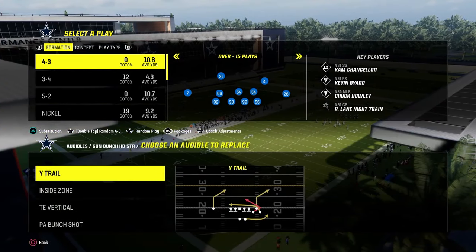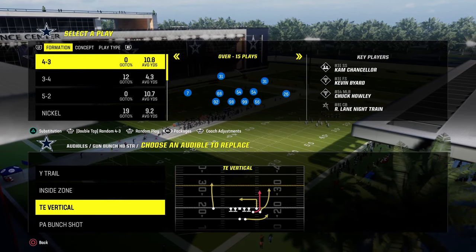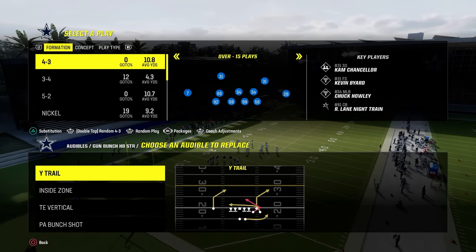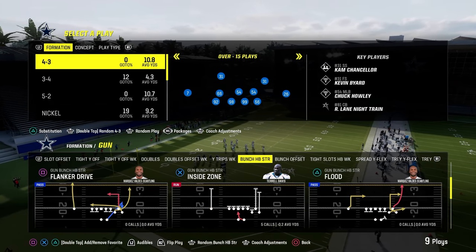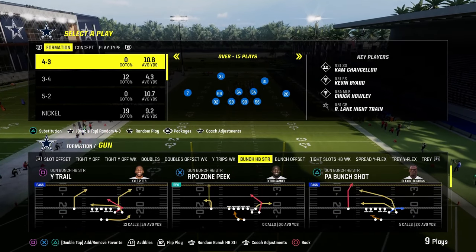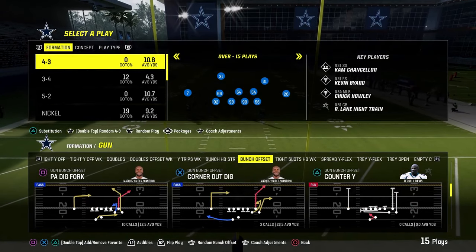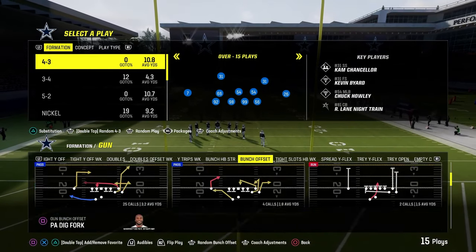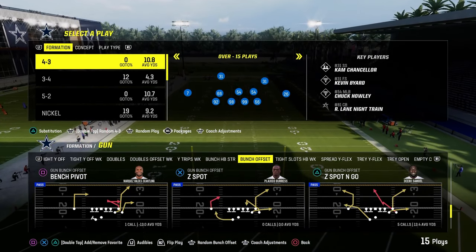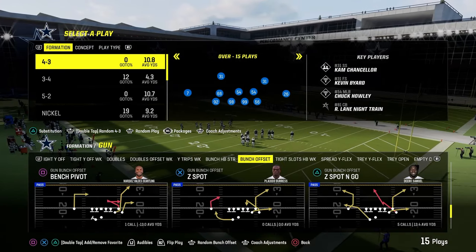Now from Bunch Halfback Strong, there are actually some really good plays. We have Wide Trail, Tight and Vertical — which is kind of like Durham — and PA Bunch Shot. The only kind of negative to Bunch Halfback Strong is it doesn't have an RPO and it doesn't really have a good double corner concept. In general, we're going to primarily be going to tight slots halfback week for the majority of this ebook. The play we're going to come out in pretty much every single time is Z Spot and Go — or you could come out in a run play or Smash Return.